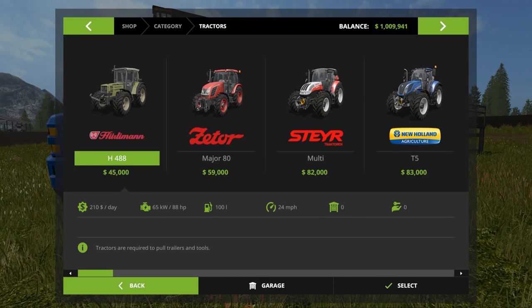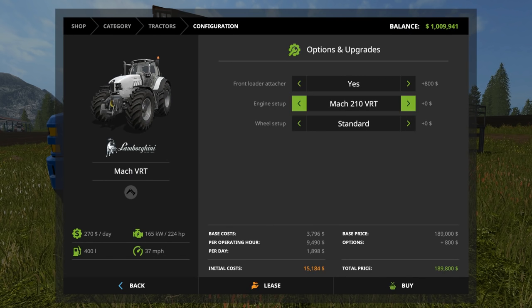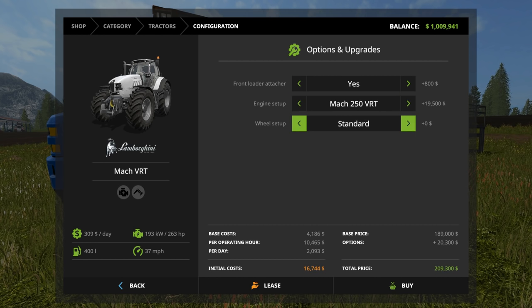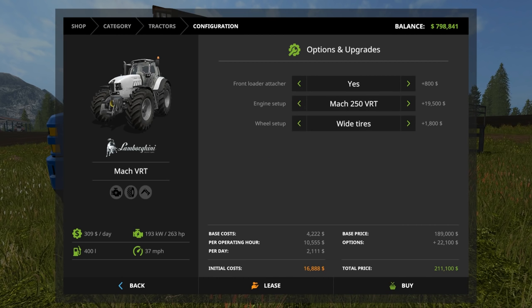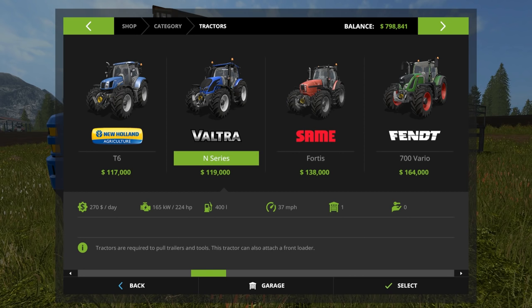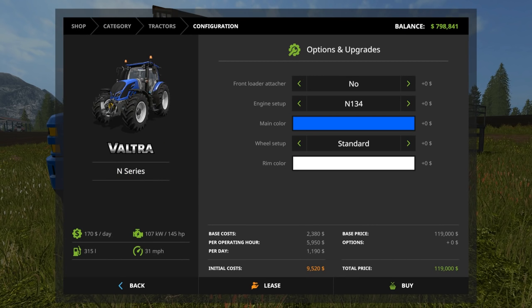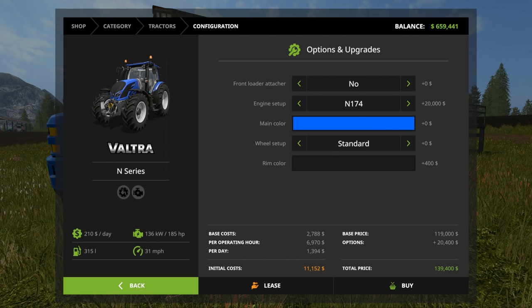All right, so we're gonna go find the Lamborghini. Lambo front loader — yes. Engine setup, we're gonna go with the biggest engine setup now that we have a bunch of money. Let's go wide tires. We'll buy that — $211,000, ouch. All right, now the Vulture. I like the color, black wheel setup, regular tires, boost up that engine — no front loader for that one. We'll buy that, there we go, that's good.